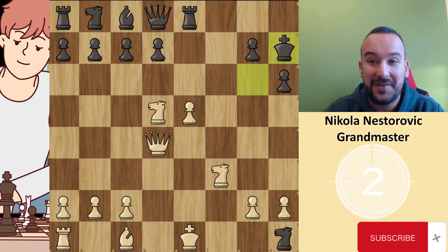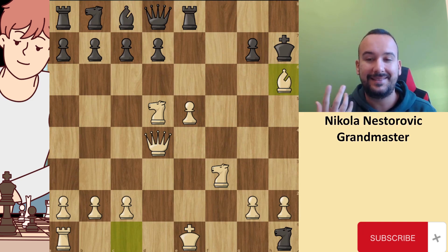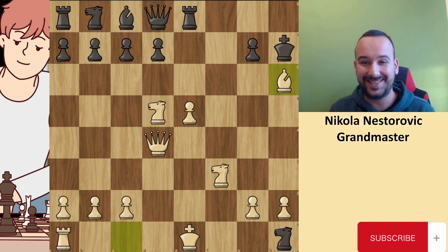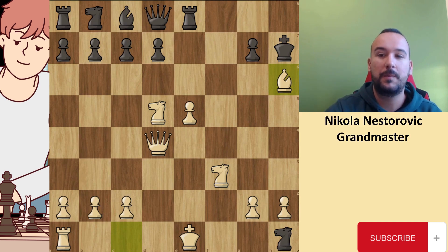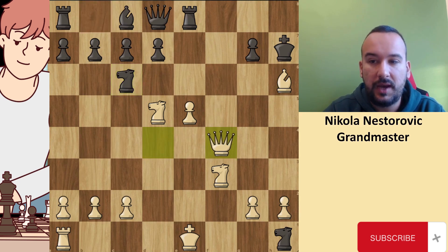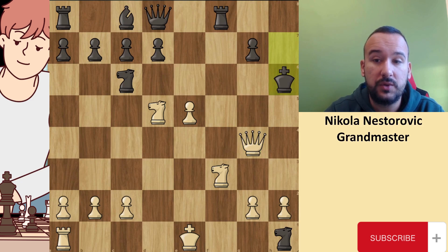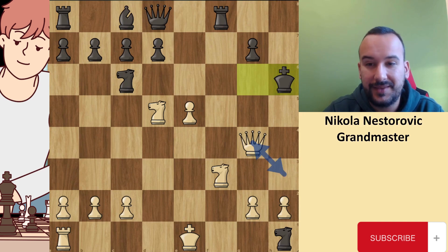Thank you. The second sacrifice is bishop to h6, completely destroying the black castle. The point is that black can't take that bishop — it's a poison bishop. If black takes it, it will be game over. The only way for black to try to save the game is to play knight to f6, attacking the queen with the knight. After queen f4, to include the rook in the defense, and after rook, queen to g4, there is a beautiful perpetual check: queen h3 check and queen to g4, only these two squares back and forth. This is a draw.